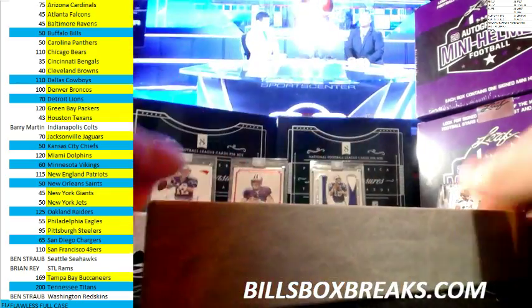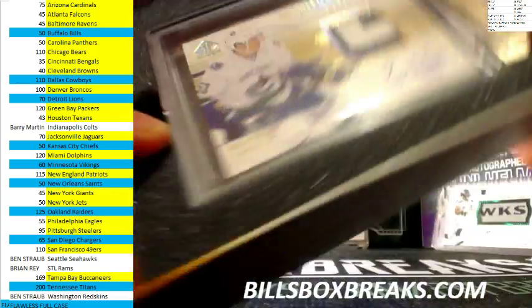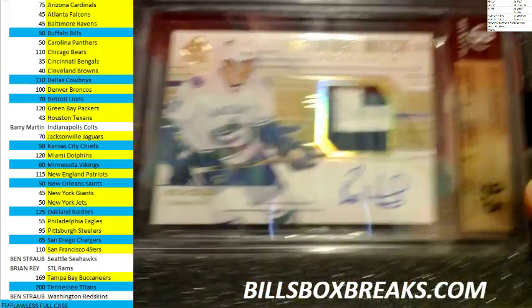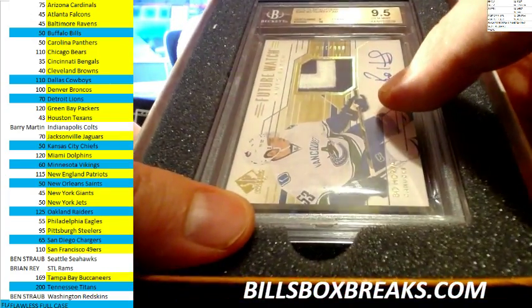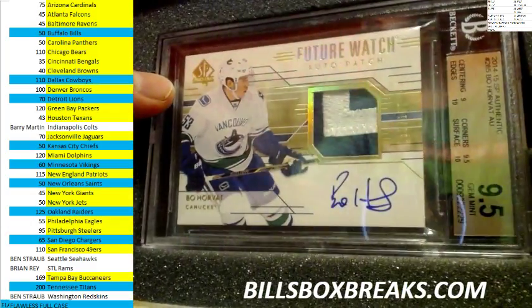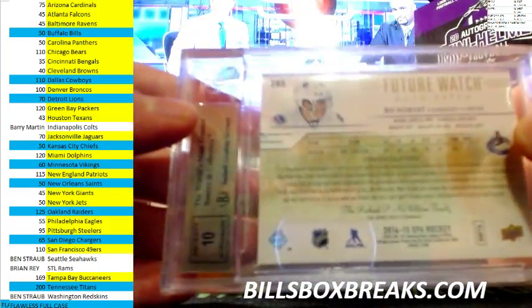And our hit is going to be a FutureWatch Rookie Auto of Bo Horvat. 9.5 overall — let's see what that got. Center got a 9, corners got a 9.5. Edges and surface with nice 10s on there. And let's take a look at the auto — auto got a 10, nice.